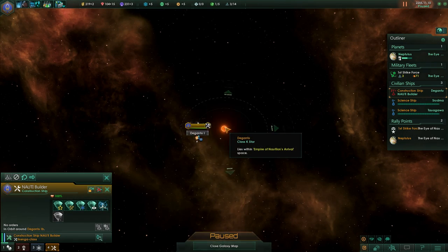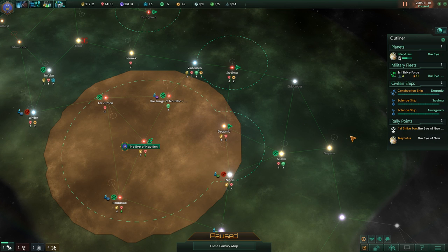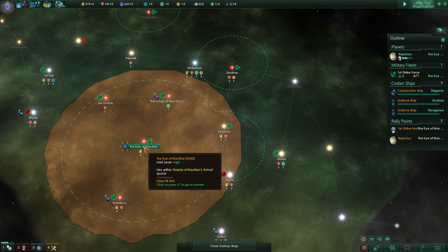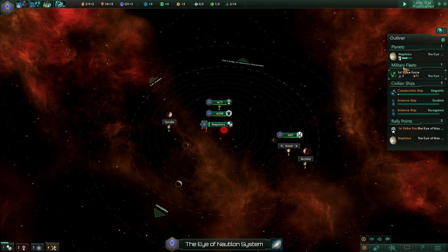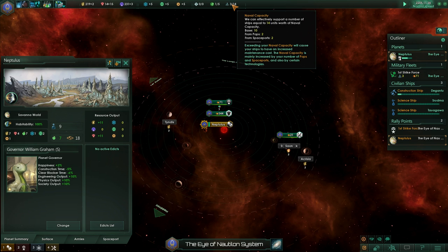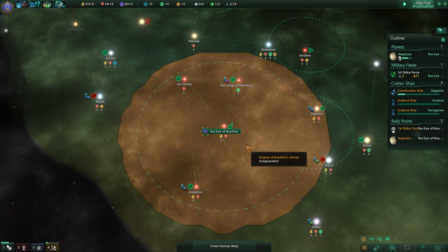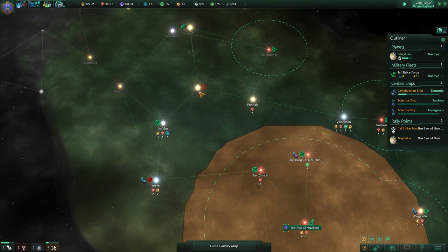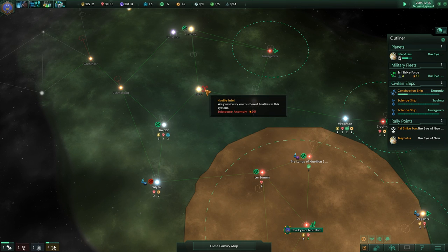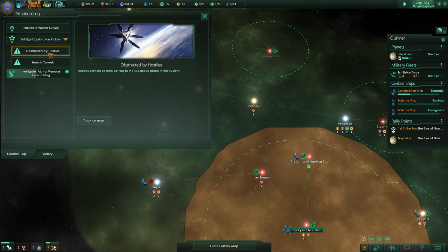We have enough minerals saved up for another station — let's build a mining station on the gun too. As soon as the colony ship is finished we need to up our fleet to at least 70%, so at least 11 or so, because they need to feel safe, our little snails. They also want to catch that sublight probe beyond the subspace anomaly to feel safe and get that quest done.